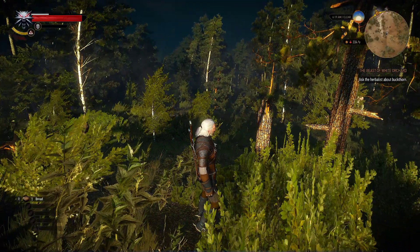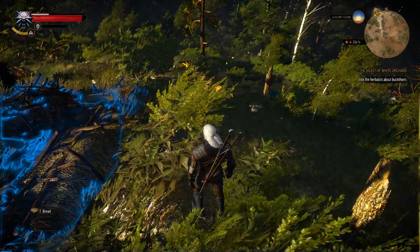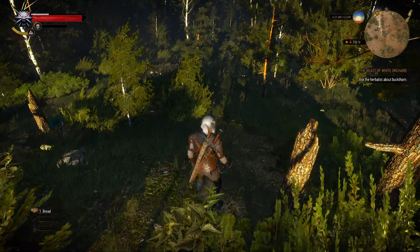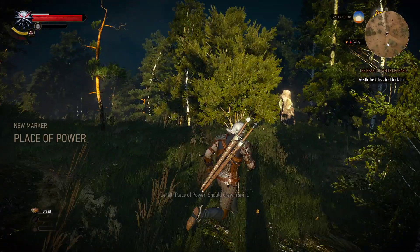Stamina regeneration is below the Witcher symbol. You can see the Igni symbol, and right next to it on the left is the stamina bar. That's what allows me to cast signs.